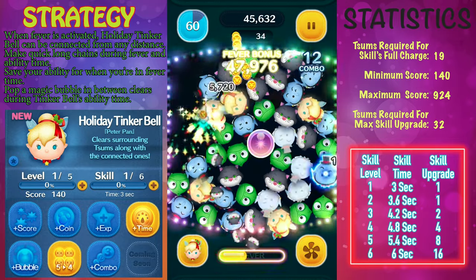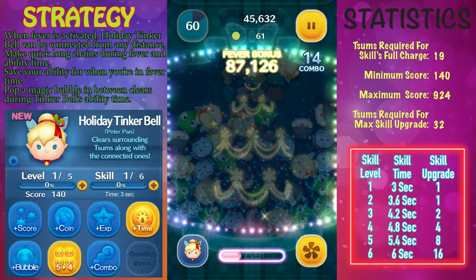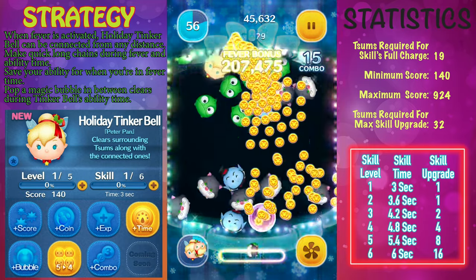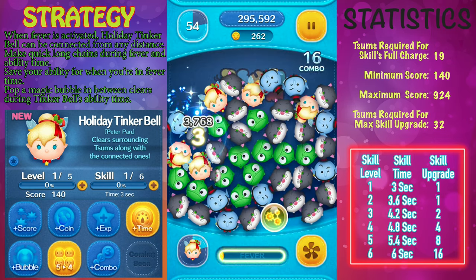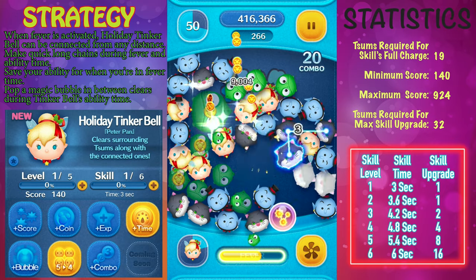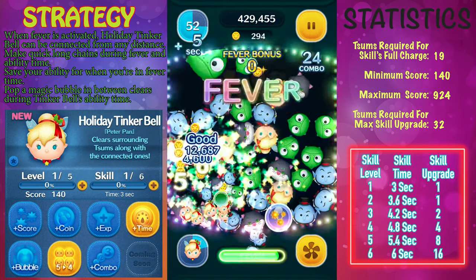She is a little bit more difficult compared to the other zooms that we have, and there's a lot of different factors that you need to know before getting into it. Before I show you how to properly use Holiday Tinkerbell, let's take a look at her stats and some strategies. The ability description for Holiday Tinkerbell is clear surrounding zooms along with the connected ones.